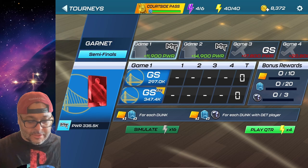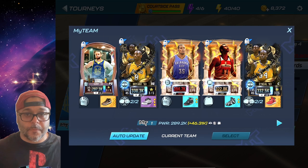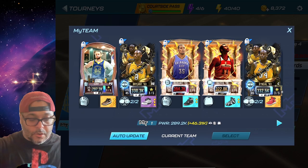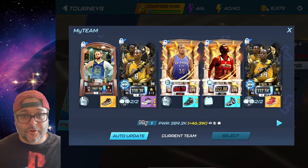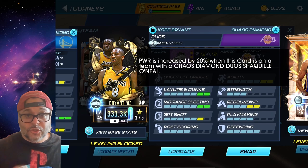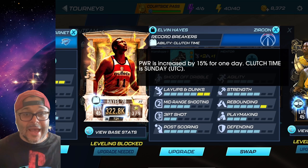For tourneys you want to use your most powerful players so you have the advantage over the computer. My team here is 290K — not my most powerful players but my best combination. When building your team, you have to pay attention to abilities. Kobe Bryant has a dual bonus with Shaquille O'Neal, so I use both of them together — that bonus gives both of them a 20 boost to their power.